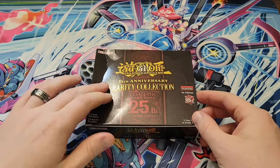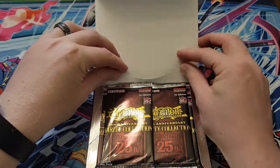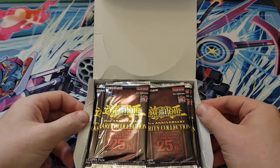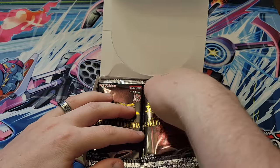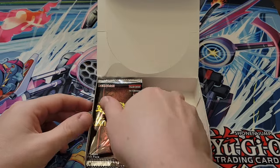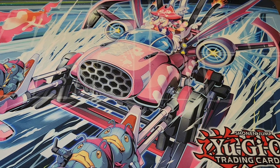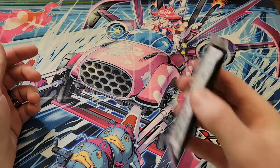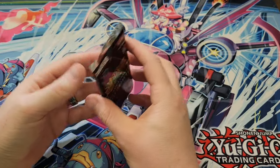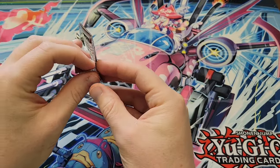My box looks like it's been crushed a little bit, so hopefully nothing on the inside is damaged. A lot of people have been waiting for this — great for adding staples to the game, not so great if you already have those cards and have been counting on the value staying up. If you have copies of Baronne from other prints, it's not going to do well for keeping those ones high in value. I got rid of all my copies of Ash that got hit by the Maximum Crisis reprint and sold off a bunch of my Imperm copies in anticipation of this.